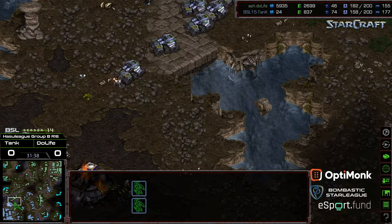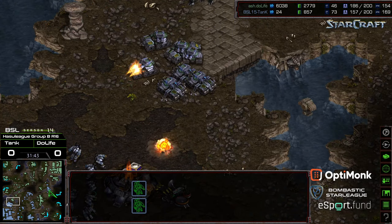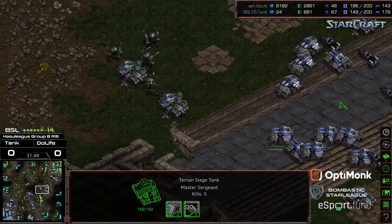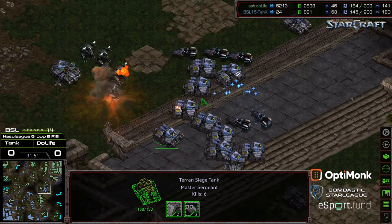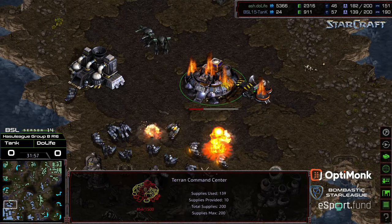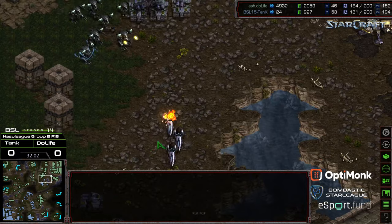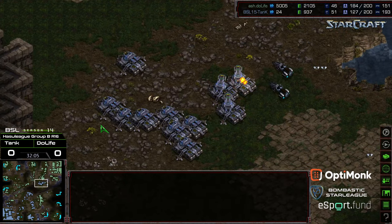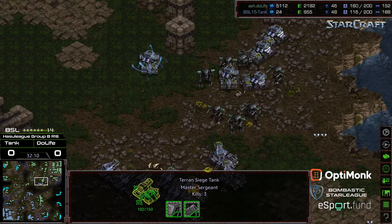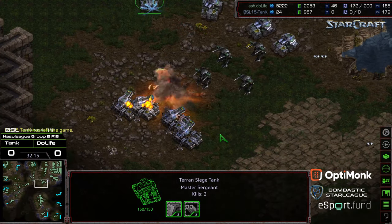Maybe he wants to pull some of these plentiful SCVs into battle, as they are under threat. Duelife walking into the empty third. Tank looks like he might do the same — potentially towards the natural expansion. Some siege tanks and goliaths on the low ground engaging. Tank out of minerals and starting to lose infrastructure. Reinforcements from Duelife from the natural expansion pressing into the last remaining attack force for Tank. Tank not even bothering to siege — does have a defense matrix on that northern siege tank — and Tank going to GG right there.